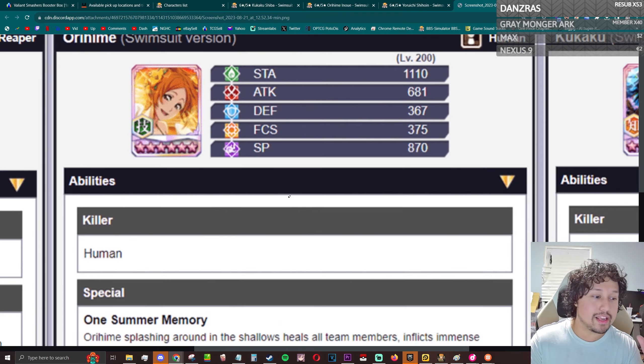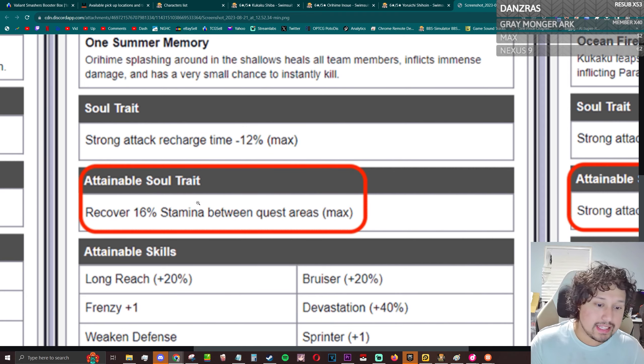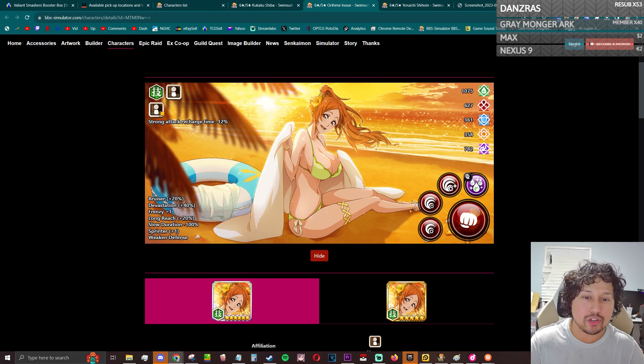Going into swimsuit Orihime, she's actually picking up Recover Stamina 16 between quest areas — a bit weird, but SAR recovery isn't a bad soul trait honestly. Going into the attainable skills, this character does pick up Full Stamina Damage Boost 20.